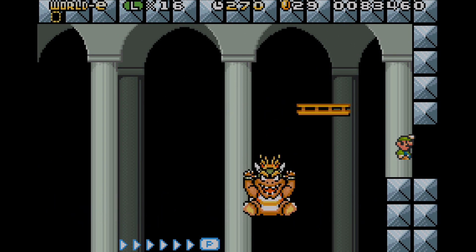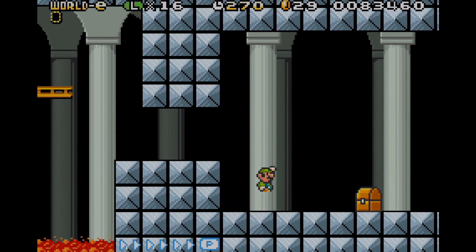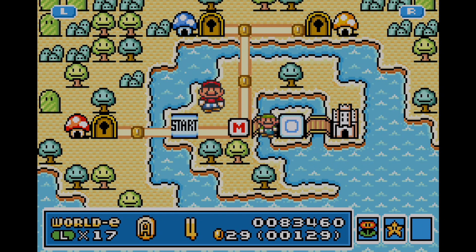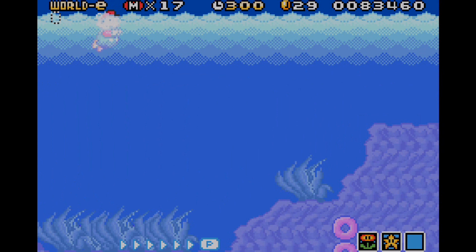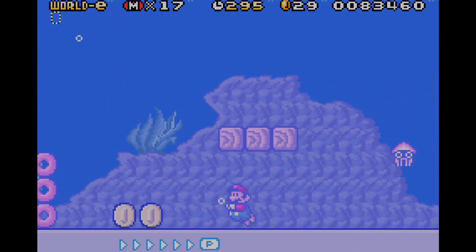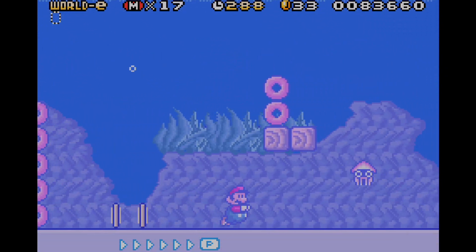That does it for World 1-4. He'll get himself another power-up from that chest — it's the Frog Suit. We might have two Frog Suits now. I'm about to hit the final classic level before we move on to brand new levels exclusive to the E-Reader, and that's Classic World 2-2.